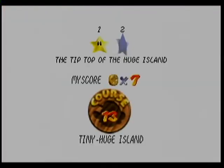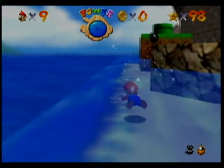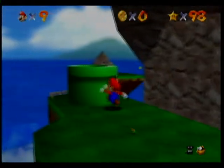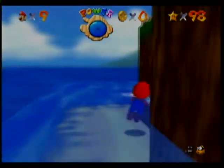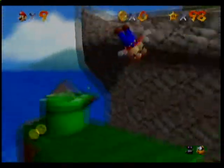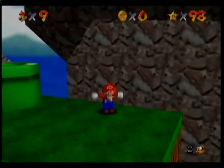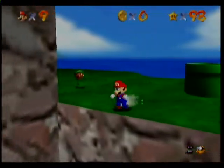Now the next star is the tip-top of the huge island, which is why I refer to the tiny and huge parts of the island as they are — because the game refers to them as such. When they're talking about the top of the huge island, they're talking about the size of the island, not the size of your player character. Let's see if I can get up there — I know I can get up there. Maybe I can't. Oh well, I'll just take the pipe. Screw that noise.